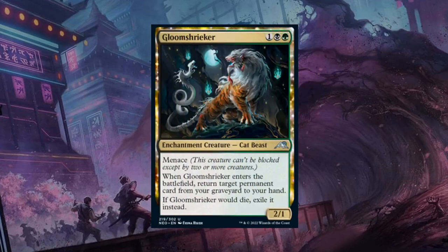Next up, Gloom Shrieker — 3 mana for a 2/3 enchantment creature at Uncommon with Menace. When it enters the battlefield, return target permanent card from your graveyard to your hand, and if it would die, exile it instead — so no infinite recursion. At a base level it's still a nice 2-for-1. Black-green cares about graveyard recursion, so the Shrieker might already have targets when played on turn 3. A 2/1 with Menace is not amazing though, so I'm leaning more toward a C+ rather than a B.